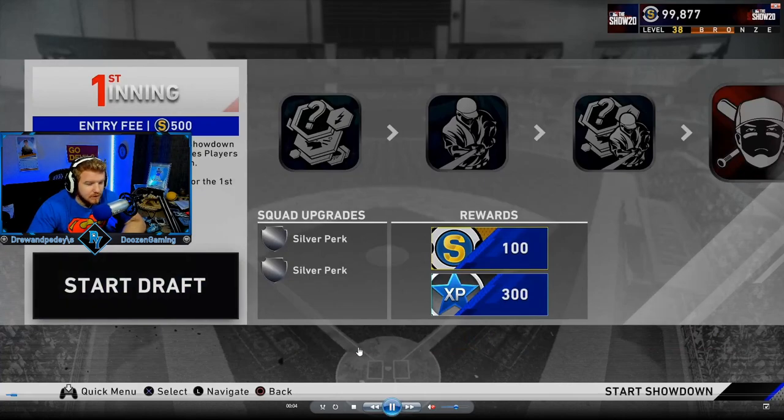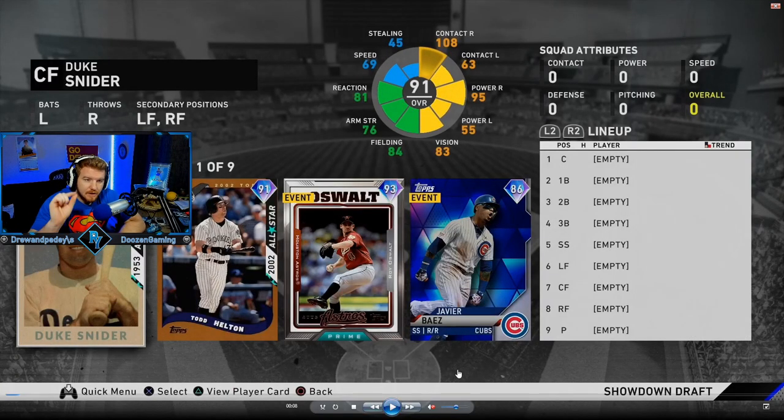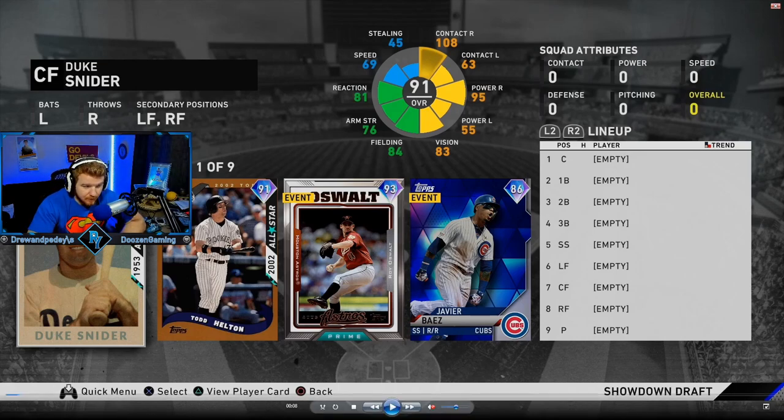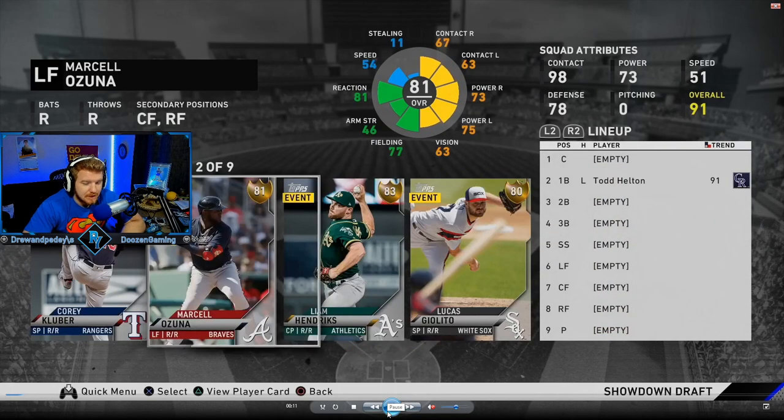The first thing you're going to do is start your draft. When it comes to the draft for the first inning programs or showdown, it's very offensive heavy. Definitely only draft heavy hitters. You don't need to draft too many pitchers — maybe like two relievers and one or two starters — because there are like two pitching missions, but the hard ones are the offensive ones. So just draft really heavy hitters. I went with Todd Helton just because he's a lefty.